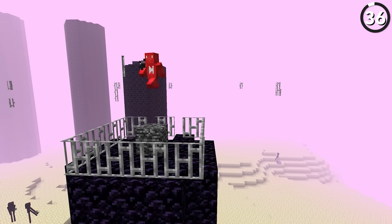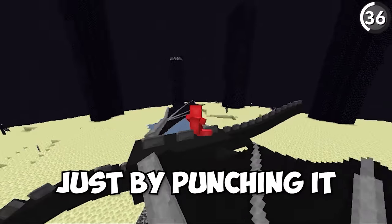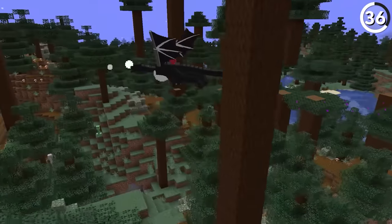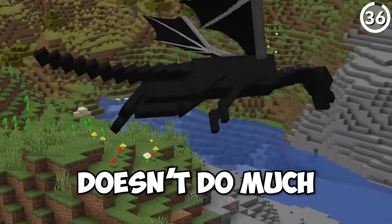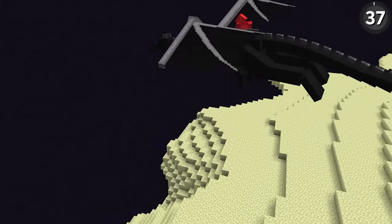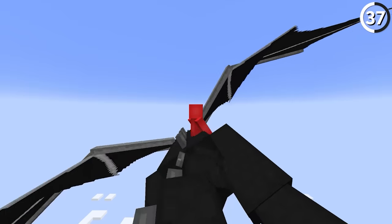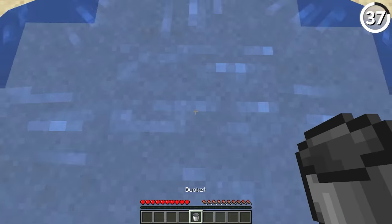If you were somehow able to beat the one block at a time update, you'd find that after breaking all the end crystals or by resummoning the dragon, you'd be able to ride the boss just by punching it — which let us do some pretty wild things over in the overworld. And if you were to ride the ender dragon down into the void, you'd find that in this update it's a lot more forgiving — now it teleports the player right up to build limit in the overworld. That's still going to be hard to clutch, but you have a much higher chance of surviving if you're not instantly deleted in the black abyss.